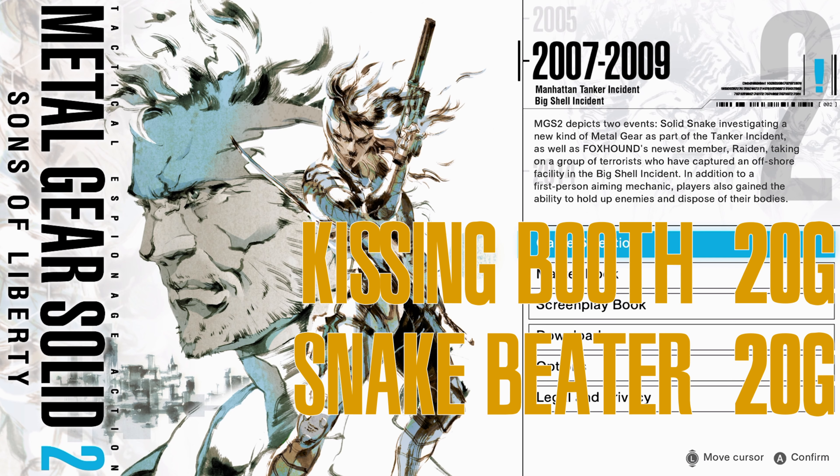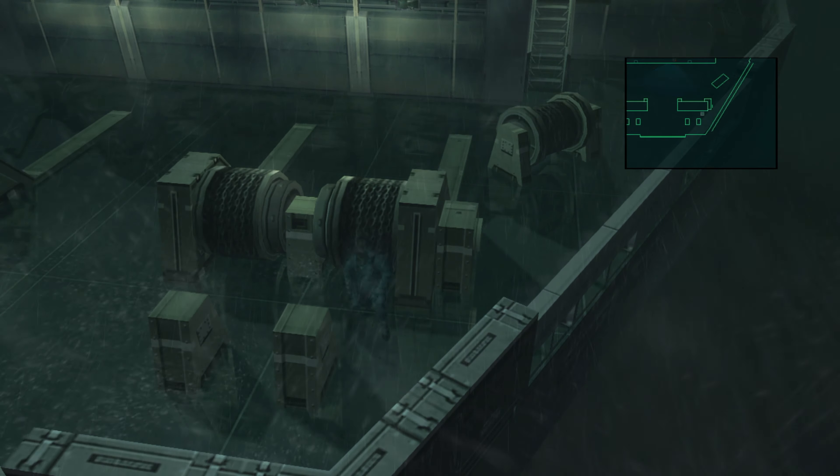How do you think we get Kissing Booth? I hope we have to seduce a guard. No, no guards involved. How do you think we get Snake Beater? Oh, I think I know how we get that one.